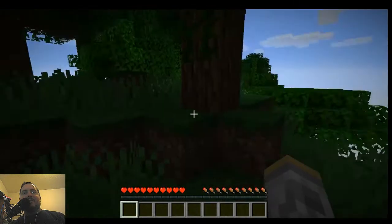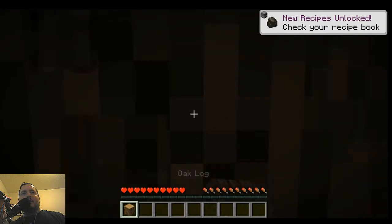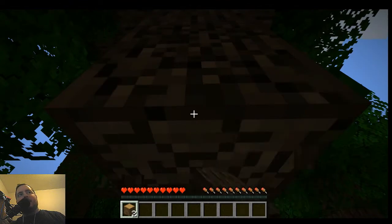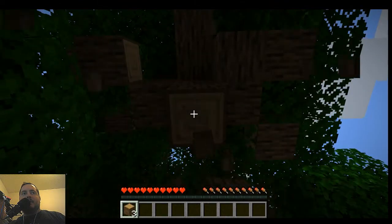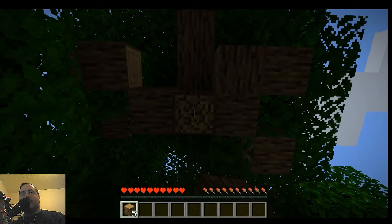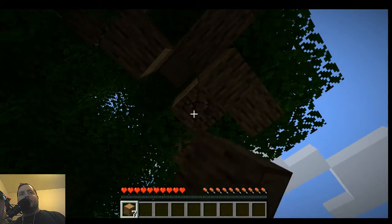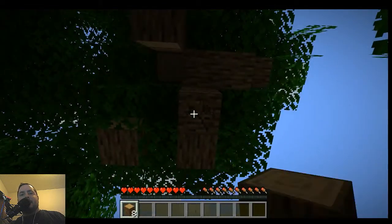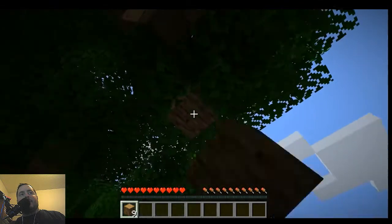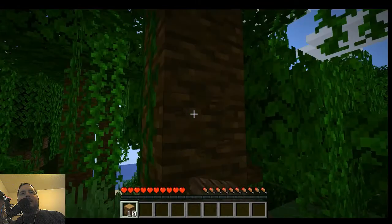Alright, here we go - we start in a jungle, so first things first let's punch some wood. I got some oak. The purpose of this series is just playing survival mode in the latest snapshot, exploring the jungle and hopefully finding some pandas. We'll do all the normal survival things - build a base, survive, then thrive, find jungle temples, ocean monuments with guardians, desert temples, all the fun stuff.